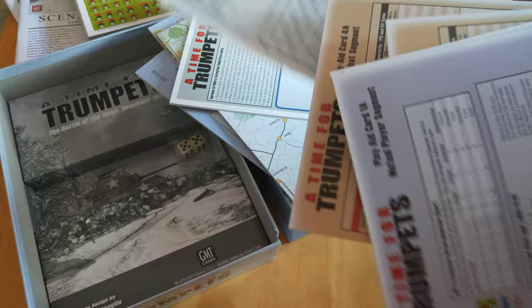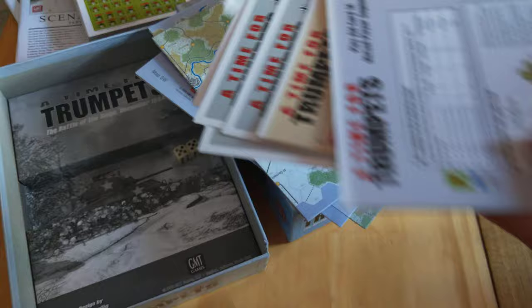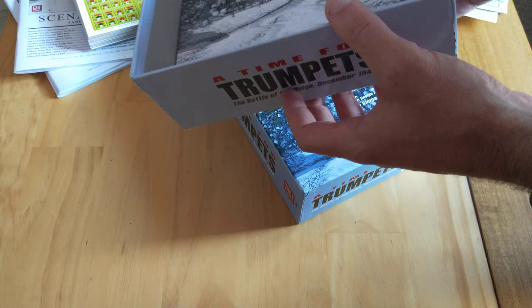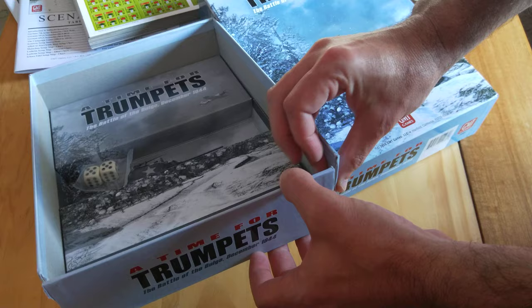There are two of the four player aid cards, plus the artillery player aid cards — I don't think those have been replaced, I should check that. There's also a German chain of command player aid card, an Allied player aid card, and then two dice. The box just popped right open, probably because of the weight of all these things. This was packed really securely — I got this from NWS and it was nicely packaged so it hasn't been damaged in the post, the box is just a bit weak.